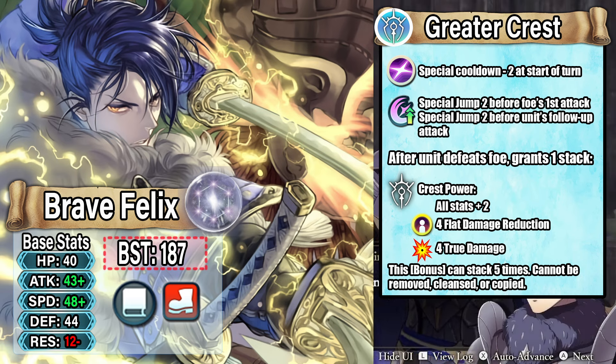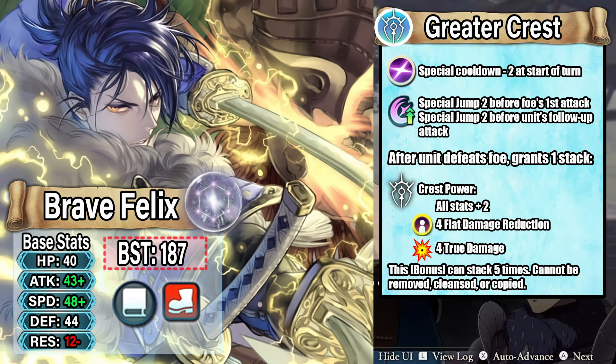Crest Power grants all stats plus 2, 4 flat damage reduction, and 4 true damage per stack. This bonus can stack up to 5 times, cannot be removed, cleansed, or copied. It's a really unique skill we haven't seen before. The reason I call it Greater Crest is because Felix is the only character in Three Houses to have a Greater Crest naturally. I wanted to give him that really unique niche of having his special always ready, but taken to a new level — with lots of options for different special types, so he can easily charge big specials like AOEs or even Miracle consistently.